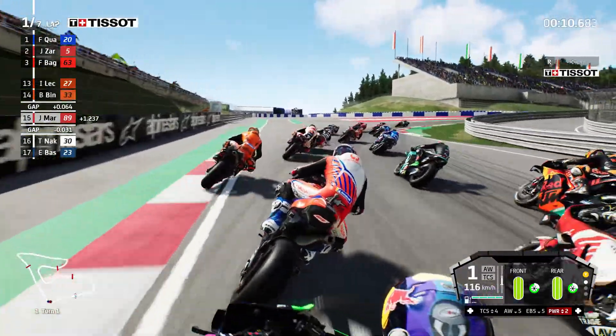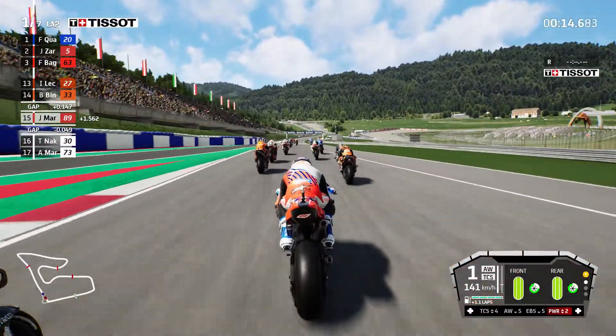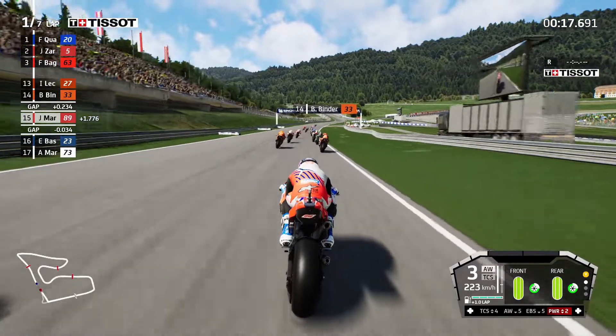On the outside we've got Laquan just in front of us. He comes over on us a little bit through the first corner, and we've had a bit of contact with Nakagami from behind. We're already up to 15th place - it's been a pretty decent start.